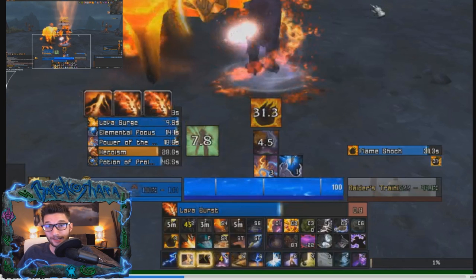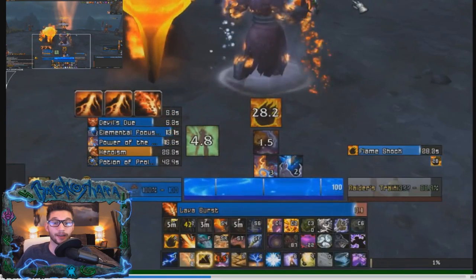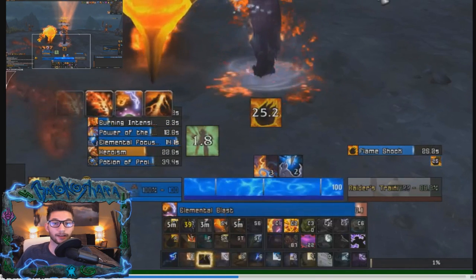Ascendance buffs your Lava Burst by a percentage of your crit rating. I have 19% crit rating, so these Lava Bursts are doing 19% increased damage. A single cast of Lava Burst when it overloads does far more damage than a crit Earthshock — this is why we don't cast Earthshock while in Ascendance. We do cast Elemental Blast because we want the buff to continue, we want to keep putting it on cooldown, and it hits hard. I'm only casting Lava Burst, keeping an eye on the Ascendance duration, and when Elemental Blast comes off cooldown I immediately cast it.